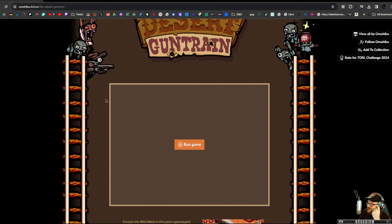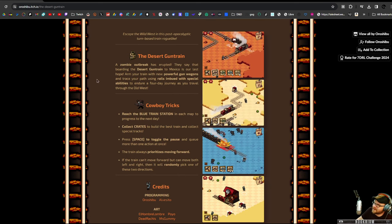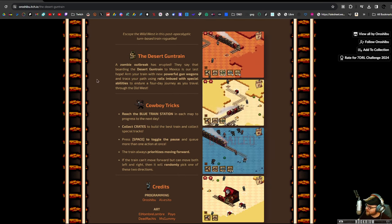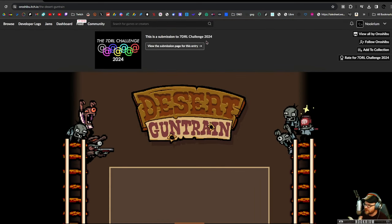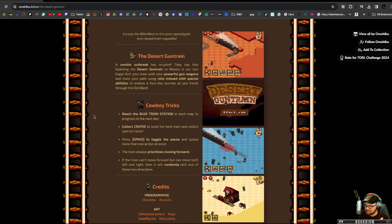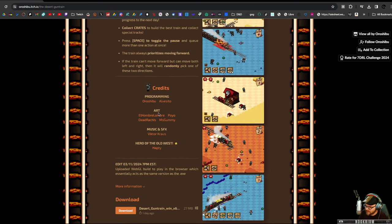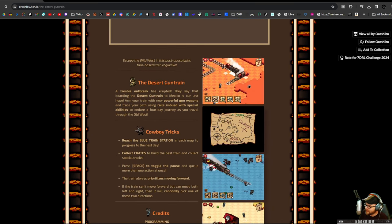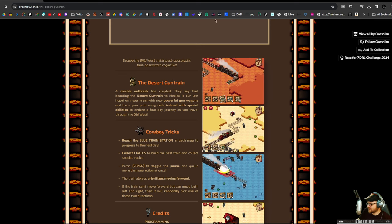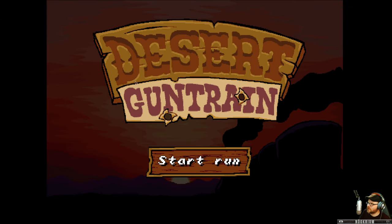Alright, Desert Gun Train is the name of it. A zombie outbreak has erupted. They say boarding the desert gun train to Mexico is our last hope. This is a seven-day roguelite challenge entry. You get seven days, make a game — there's the team that made it — and we're gonna check this thing out. We've got a train, and our job is to get to Mexico, doing a four-day journey as we travel to the old west.